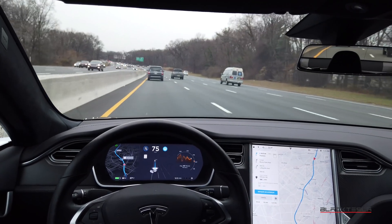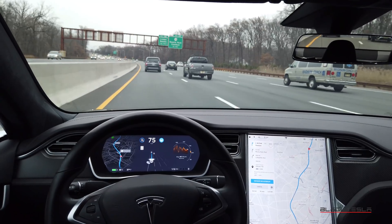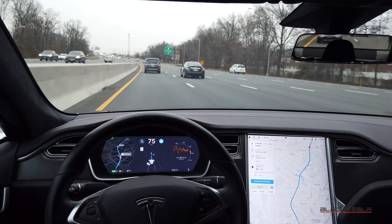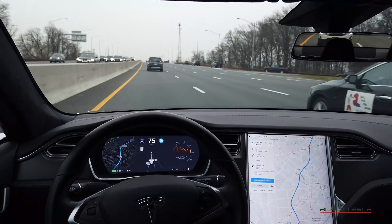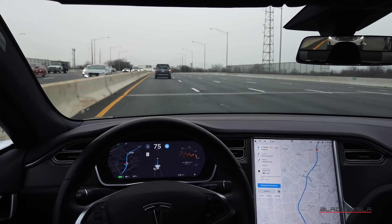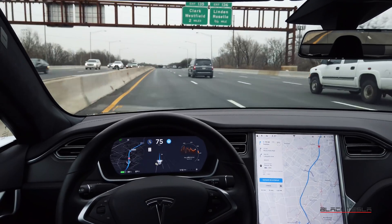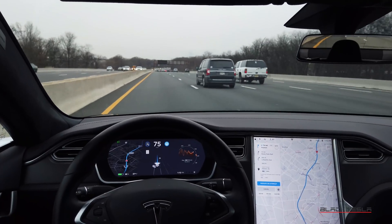This will be a good use case to see if the adjacent lane speed detection has any impact on navigating on autopilot when not in an exit lane. Ideally, I would get out of the passing lane right now, but I'm just trying to test and see what the car does on its own. On Mad Max settings, it's hanging out in the passing lane a little too long, especially when there's an opening.